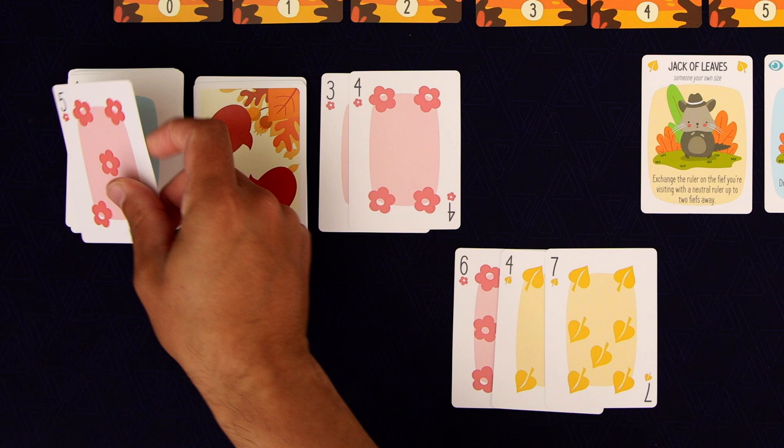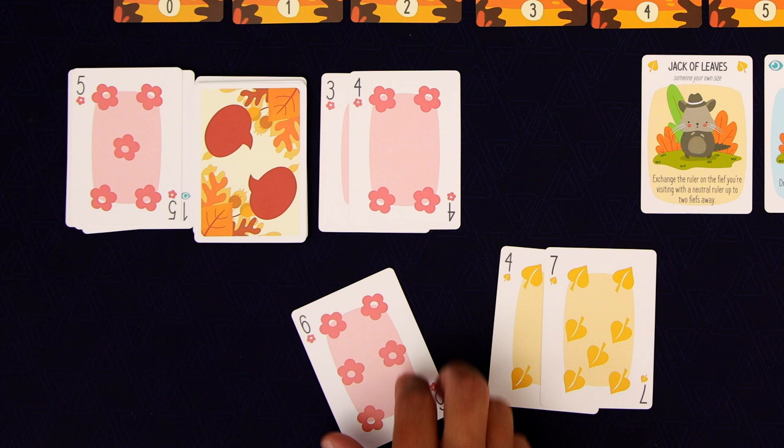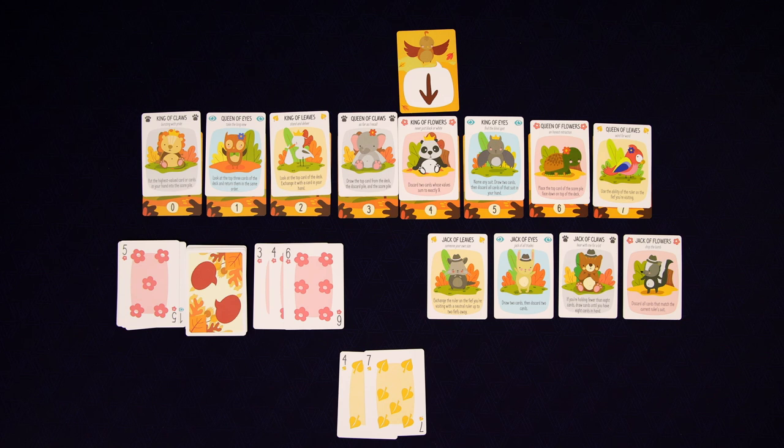Since Flowers was led, we have to play a Flower, and it's higher so we take it. And now we're in a little bit of a pickle, maybe. Because if Leaves doesn't come up, then we're going to lose both of these. Let's go one more time.